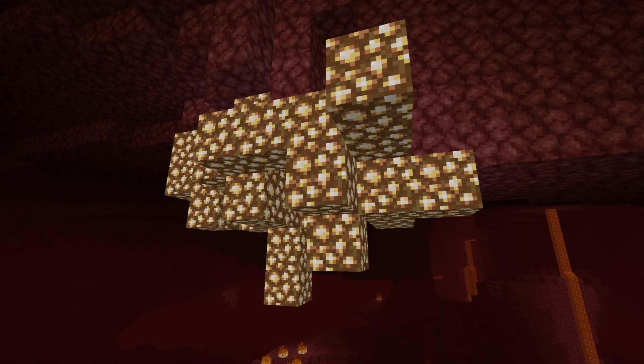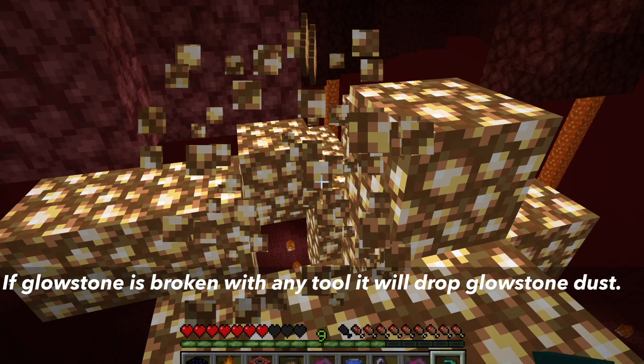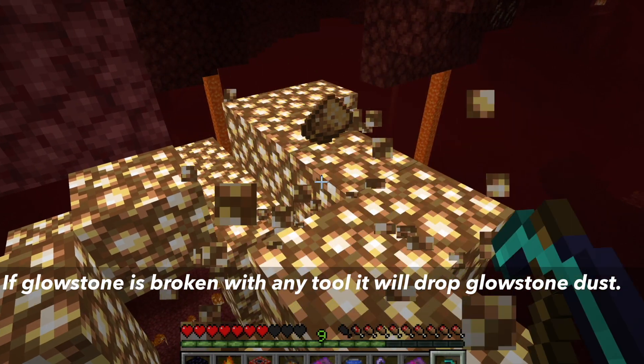Let's first talk about where to find glowstone dust. Glowstone dust naturally occurs in the nether. It generates in clusters on the ceiling or overhangs. If glowstone is broken with any tool, it will drop glowstone dust.